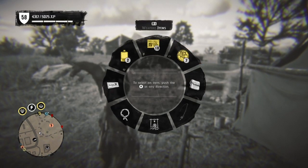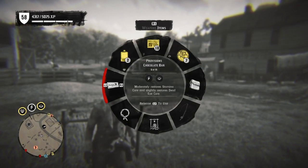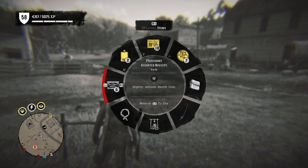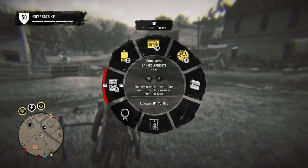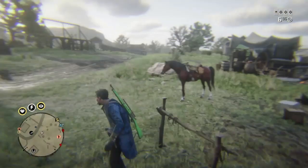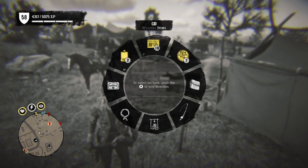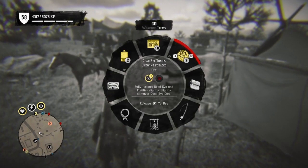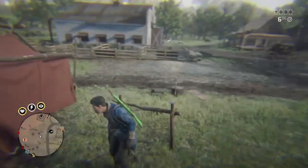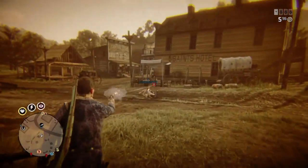Basically, once you get the provision in hand, as soon as you use it you're gonna want to jump over the obstacle. As you see, I have the remaining same exact provisions — it works for every one of them. I only had one chocolate bar and here it is again. As I let go of it and jump over the horse hitch, it gives me the credits for that provision while it stays in my weapon wheel and satchel.